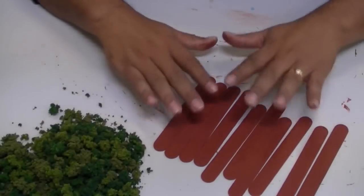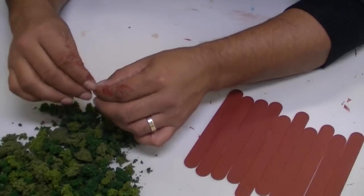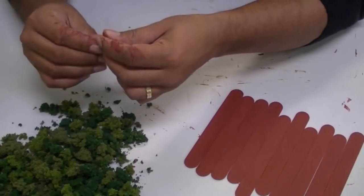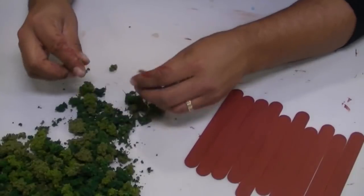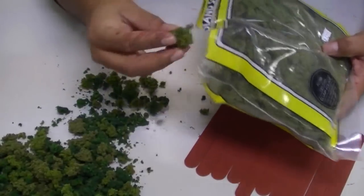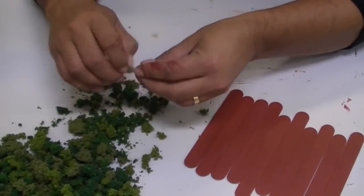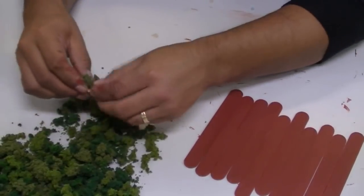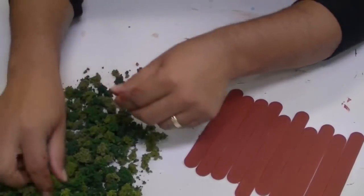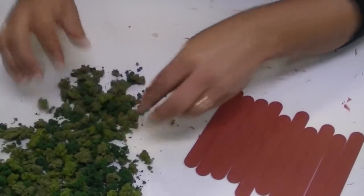Now that we've got our sticks done - I've given these two coats and done a whole bunch more - next is our clump foliage. As I mentioned, I've got a mix of different colours. You could do this with all the same colour but it looks more natural with various different shades. You can see this clump foliage is very, very small. If you take some out of the pack, normally it's reasonably large. With this clump foliage you want to break it into much, much smaller pieces by just ripping it apart.